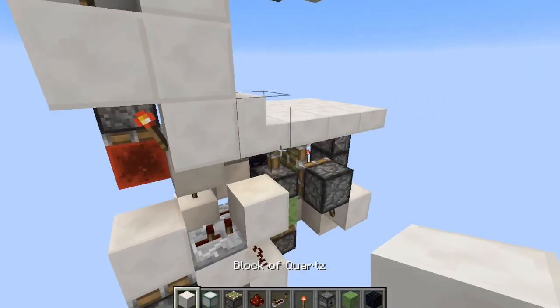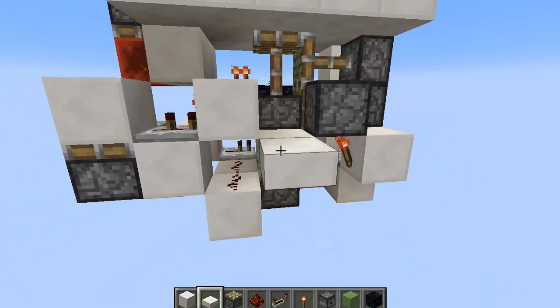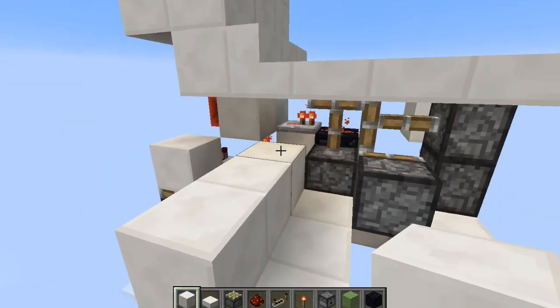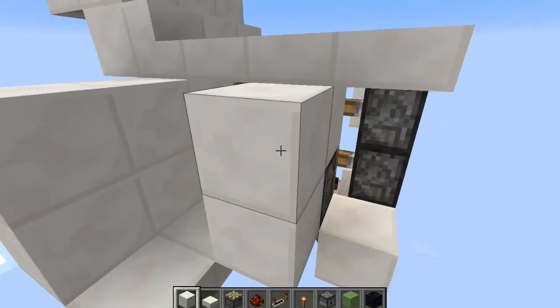So let's say you wanted to make the little pathway right here, just make some pathway - it doesn't really have to be slabs. Make your little pathway around here just like that.